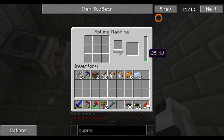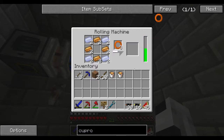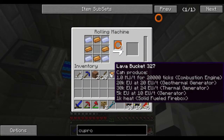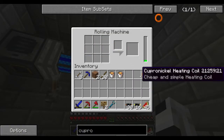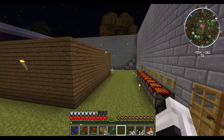It runs just like the pulverizer, so we'll go ahead and turn it on and get some energy rolling into it — 25 MJ, 101 MJ. The pattern is just copper and nickel — you can use nickel or ferrous. I have nickel. Go ahead and craft it up, takes some energy, one click to craft. Almost enough energy — there we go. We'll shut that off since we don't need anymore. We have six cupronickel heating coils — a cheap and simple heating coil.